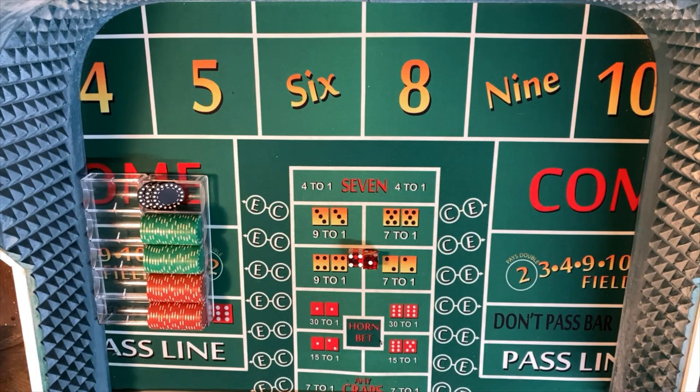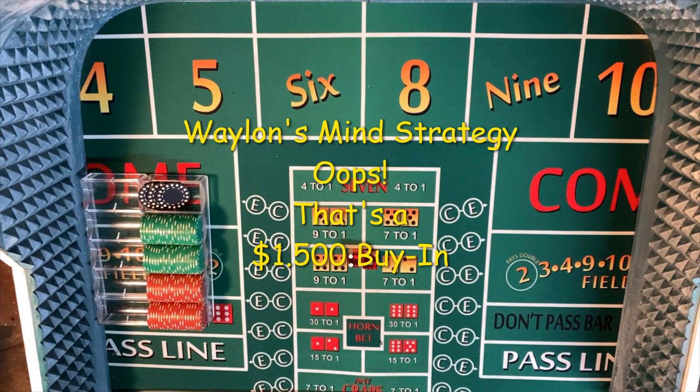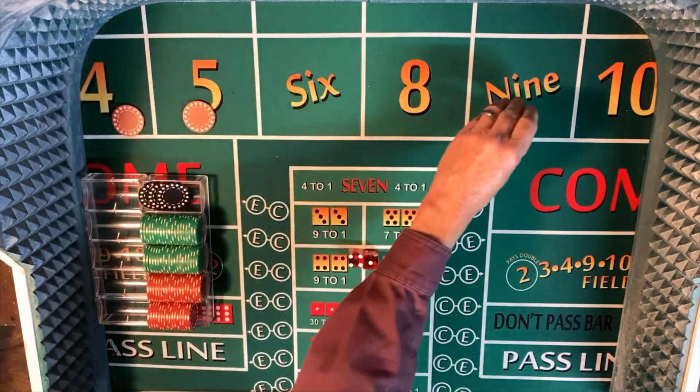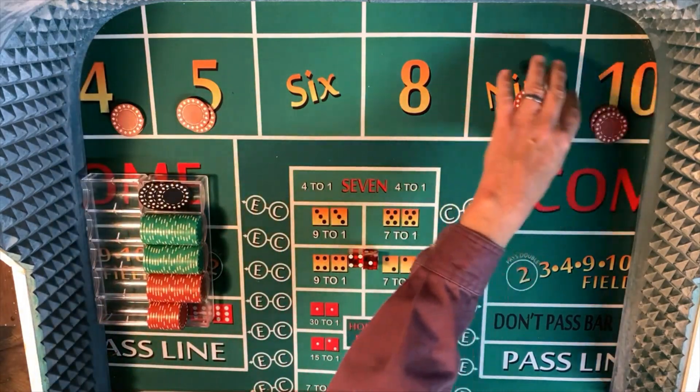Okay, everybody down here on the felt now, and we're going to roll out Whalen's Mine Strategy. We're going to start off with a $2,000 buy-in — that's $300 in black chips, $1,000 in green chips, and $200 in red chips. How this system works: we tell the dealer we want $20 outside, and he'll put $5 on the four outside numbers — the 4, 5, 9, and 10. So we roll the dice. If we hit one of those numbers, we collect and stay at that level.